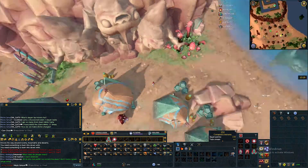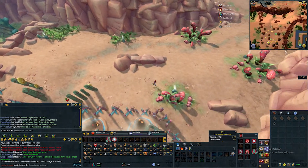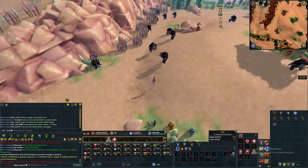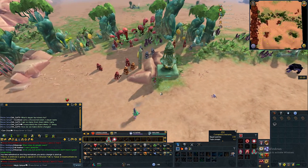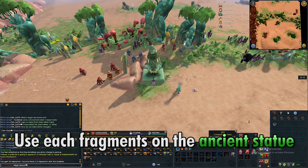After you have all five fragments, head west and go back to the area where you found your second fragment. You should see an ancient statue. Use each fragment on the statue and go through the dialogue to complete the achievement.